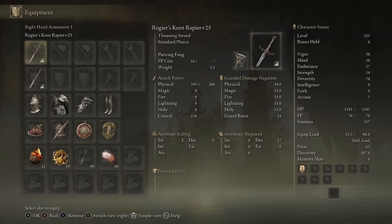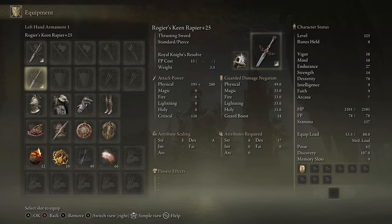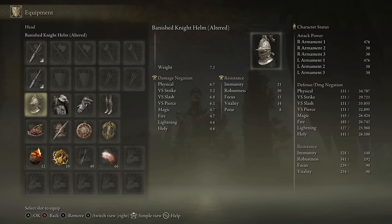We have our 70 dexterity netting us a damage output at 476. As for the rest of the stats, we have our 58 vigor. We have our 27 endurance because it's the minimum needed for the armor, weapons, and talismans I plan to use in the showcase today. And then the rest of the stats are just the starting class stats for the Vagabond starting class.